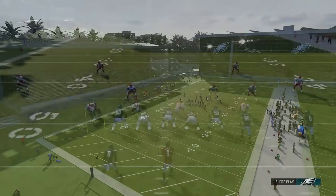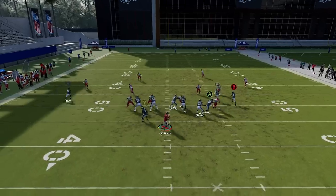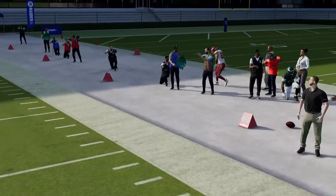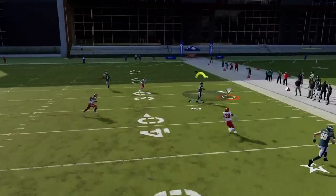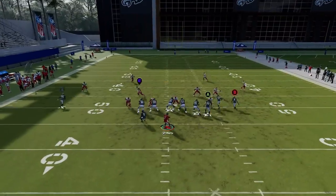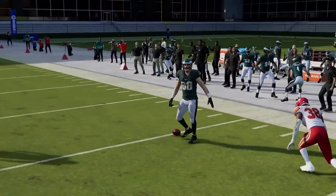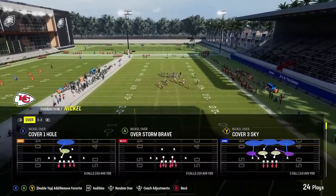Next up we got the Deep Corner. Against random defenses, put the B route on a streak — your A route and RB route are zone beaters, while the RB route is also probably the best man beater. You can pretty much take that all game. Your checkdown to the X route on the other side is also a very good play. Against Cover 3, that streak pulls the defender back and the route breaks at such a good angle — it's a really good man beater and zone beater. The tight end is also really good underneath.